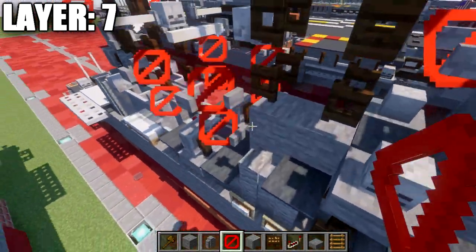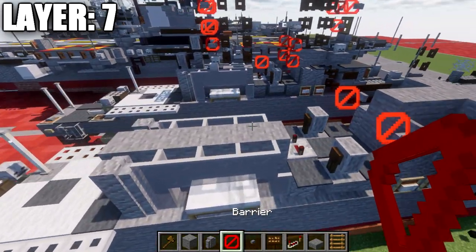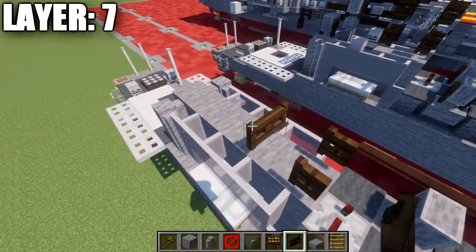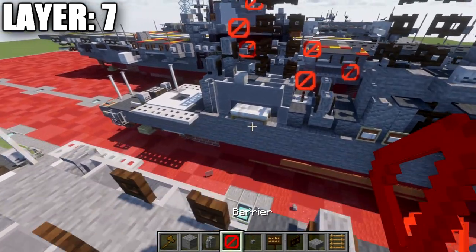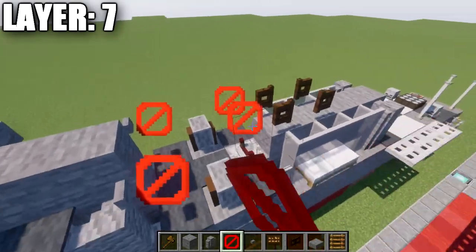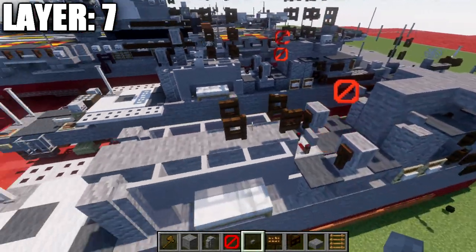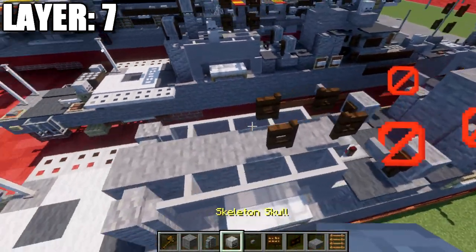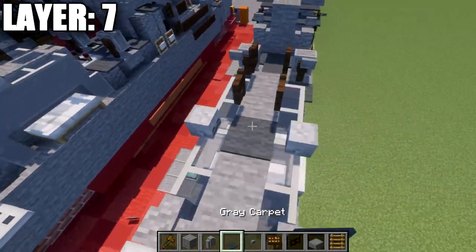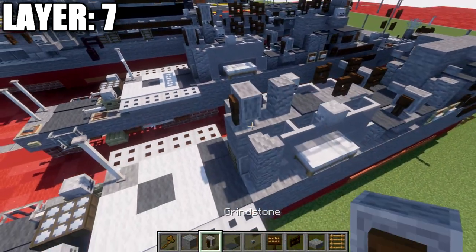Grab some barrier blocks and place one in this section. Wait for them to disappear and place stone buttons on the sides of the barrier blocks facing toward the front. Then place down a dark oak wood fence gate on top of this stone block — open it toward the front — and a fence gate here open toward the back. Place a barrier block coming off these fence gates, forwarding out to the sides, and then a stone button on the sides. After that, place a skeleton skull on top of these two glass panes, and in the middle place a gray carpet. Place the andesite wall and a grindstone on top of this stone block. That wraps up layer number seven.